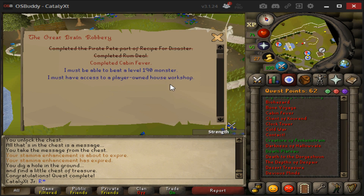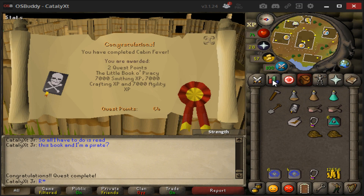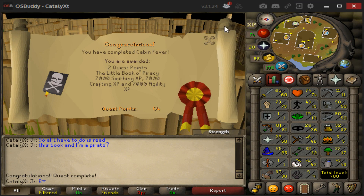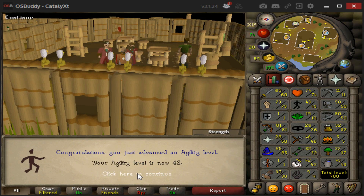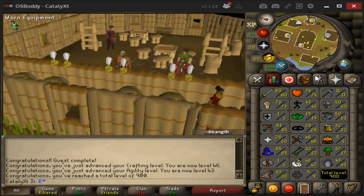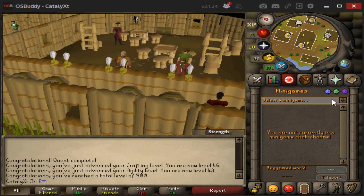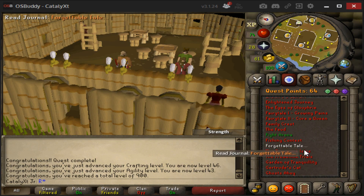We have no more requirements left for Cabin Fever, so let's go get that done and then get that Barrelchest Anchor! Cabin Fever all finished — let's see what levels we got: 46 Crafting, 43 Agility, and a total level of 900.